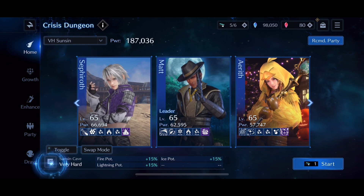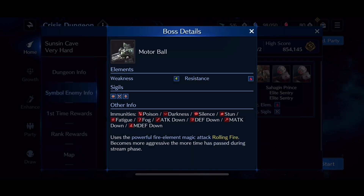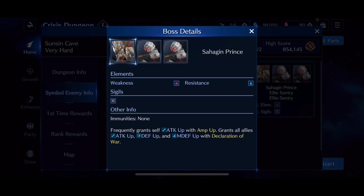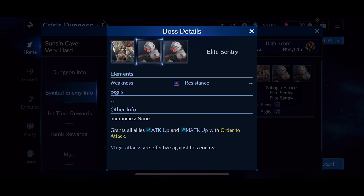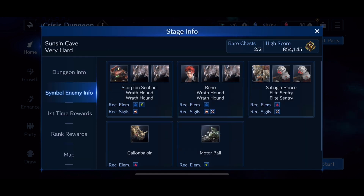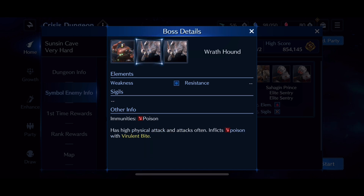Before we actually get into the dungeon itself, I'm going to walk you through the bosses we're going to be fighting throughout the dungeon, in the order I fought them. Starting with Motorball — weak to Thunder, can't really debuff him all that much. Next is the Sahagin Prince — he's going to buff his physical attack and then jump one of your party members. He's flanked by two elite sentries that will try to throw grenades at you and will buff themselves. The next boss I fought was the Scorpion Sentinel — weak to Ice and Thunder. He's going to target one of your party members and nuke them with a magic attack. He's flanked by two Wrathhounds that are weak to Ice but apply poison, so they can be very dangerous if they aren't dealt with quickly.